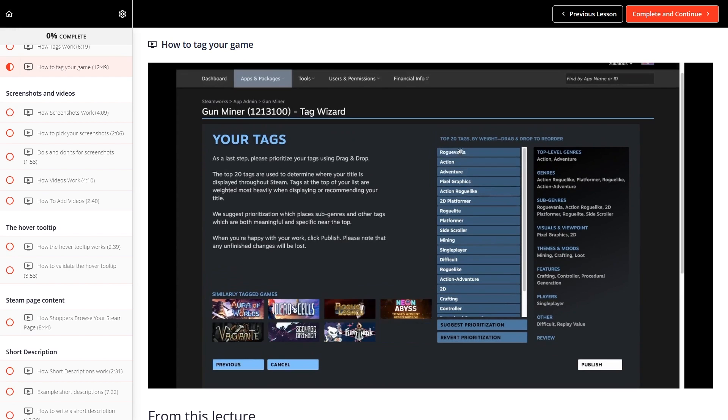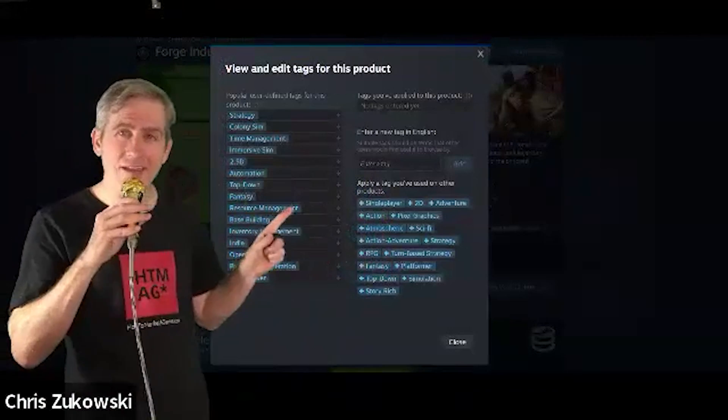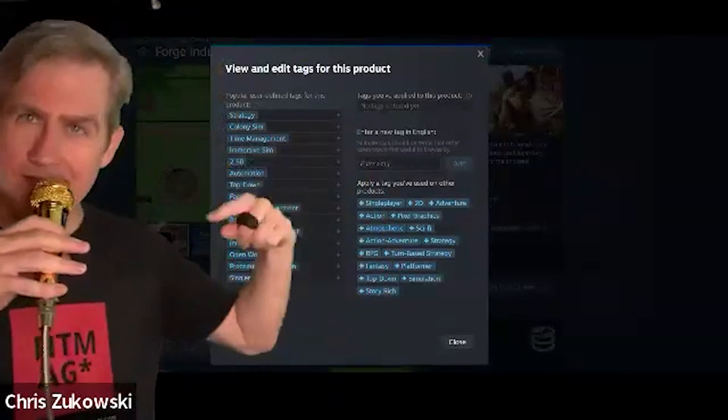Don't forget to tag as well — the masterclass link goes really deep into it. Don't put indie as one of your main tags; that's horrible. The top tags should be the ones that fit your game the most. In the Steam dashboard you can actually see, given these tags, what games Steam will suggest next to your game, and what games lead to yours — it's very important to make sure they match. We had our store page for Forge Industry reviewed by Chris Zukowski, and one of the biggest changes he suggested was redoing the tags with more thought. We pretty much doubled our daily wishlists — from about 10 a day to 20 a day. Still nothing crazy, but these things compound over time.